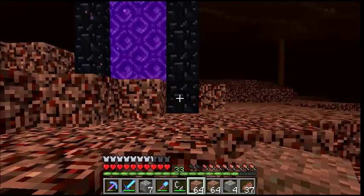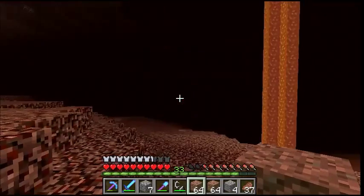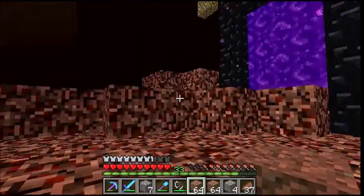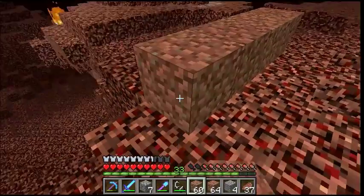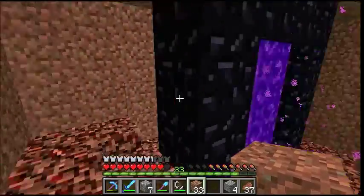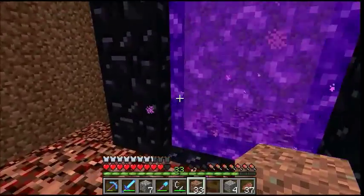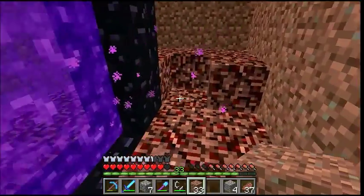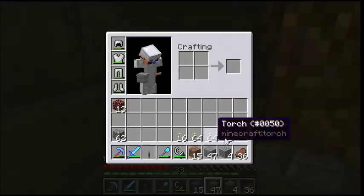The first thing is I need to make a box around this because we're out in the open. Alright, we are safe in our little shelter. I probably should have got a door of some kind — I'll be back with that. Door goes down.